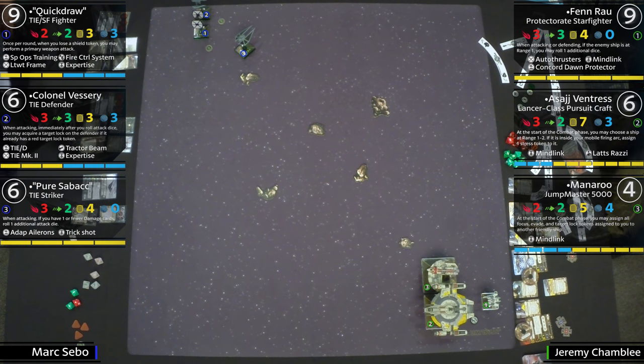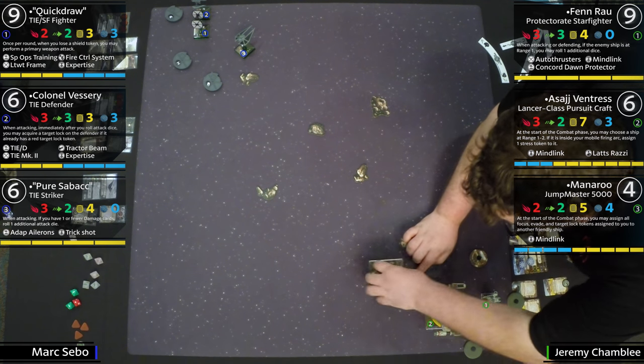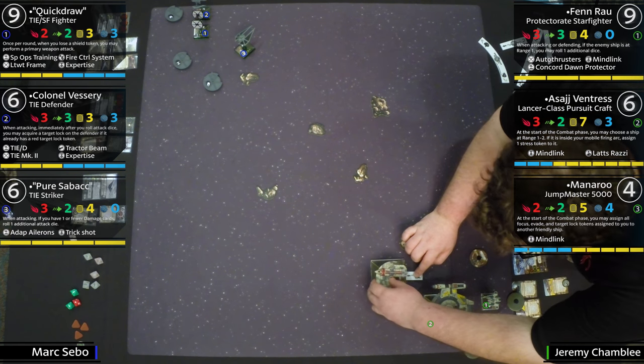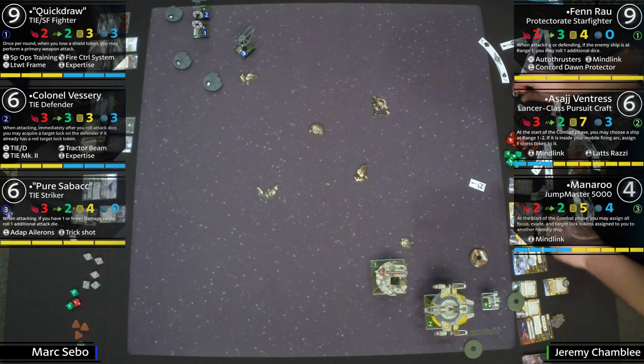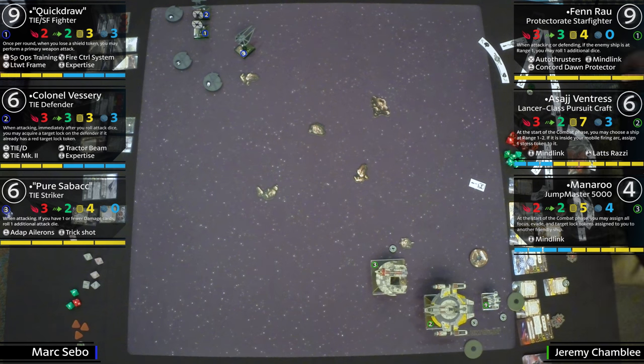Finally, rounding out the list, we have Pure Sabacc on a TIE Striker — just great. Pure Sabacc gets an extra attack die as long as he only has one or less damage cards, meaning during the initial engagement at range three he's rolling big. It's only got four health, though, so that's going to be a lot of the game. Adaptive Ailerons means before it reveals its maneuver, it has to take a one-forward or bank move.